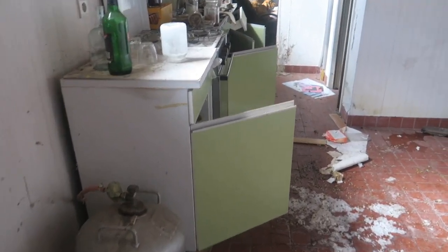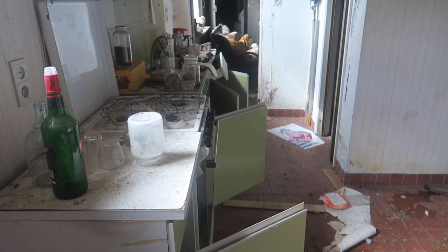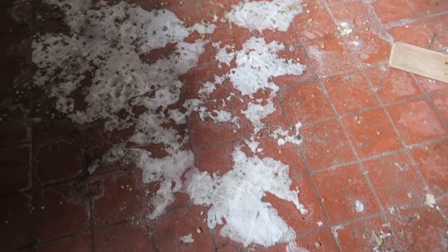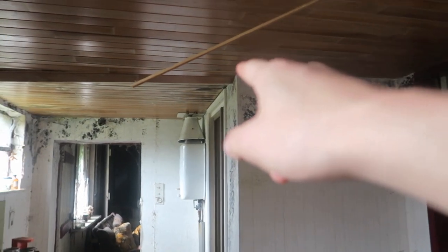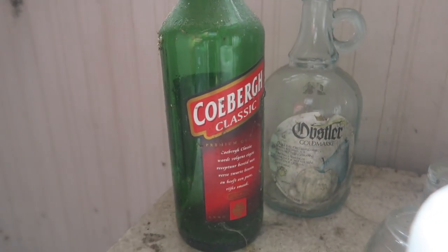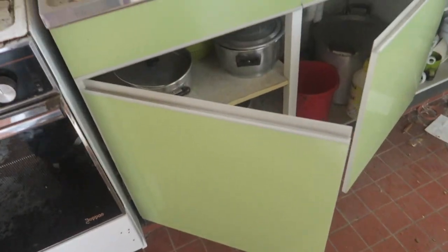I'm going to show you the farmhouse itself now, starting in the kitchen. It's a small, tiny kitchen, guys. I don't know what this stuff is, but it looks unhealthy. And like I said, a lot of mold on the walls — look at this, so much mold. There are also just some alcohol bottles here, probably wine or something. It's cool that they're all left behind.